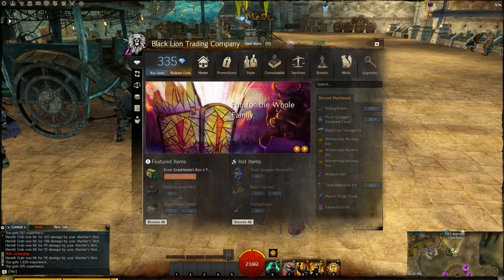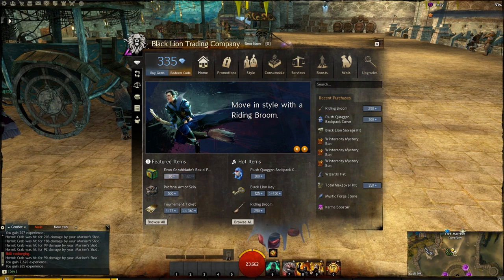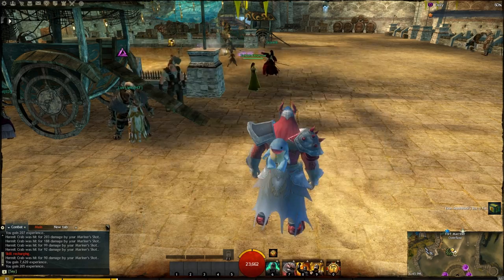The last thing they changed with the item store is an update to Evan's Nashblade's Box of Fun. These are actually cheaper now — they cost 80 gems — and there are some new updated things where you get more of a chance to pick what you want to get out of it. Let's put one down and see what kind of fun we can have.